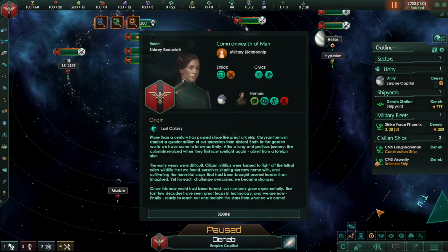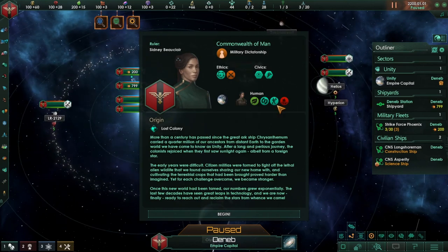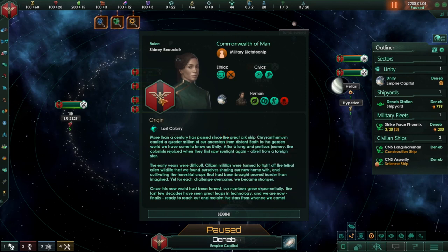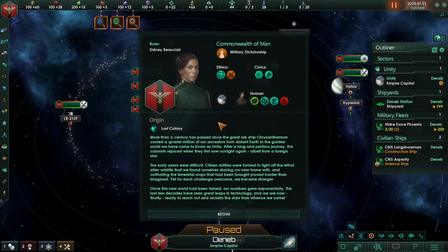Hello everyone, welcome back to another episode of Jamie Plays with me, Jamie. Today we're going to be looking at Stellaris. We've played the United Nations of Earth — remember I'm playing the base game, not Star Trek New Horizons — and it did okay until I got devoured by the swarm that was next to me, so that was not fun.